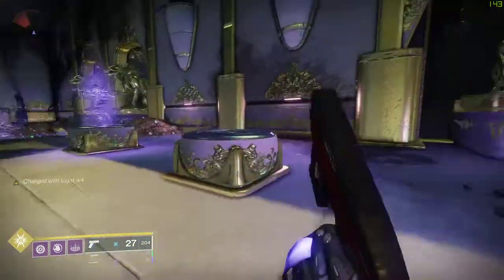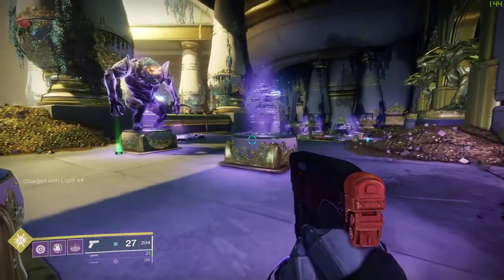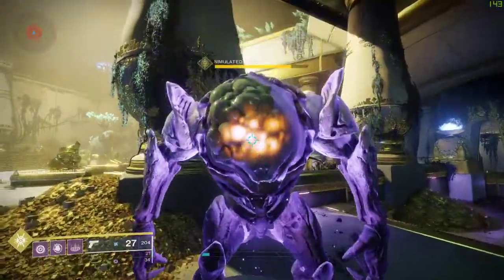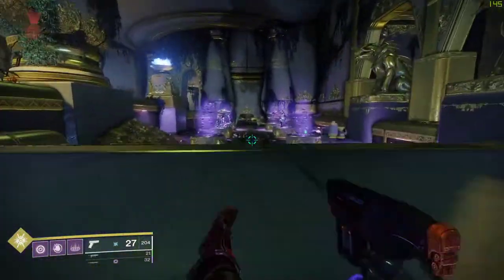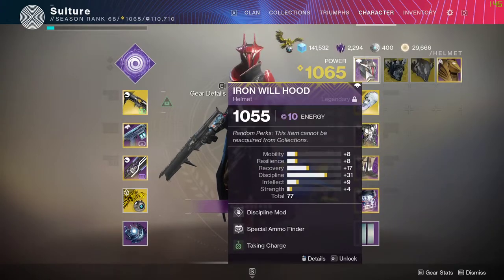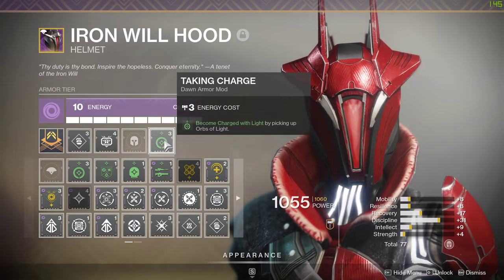What's up guys, today I'm going to be going over the build that I have been using in PvP that I really, really like. First of all, let's get rid of these stacks of light. What this build revolves around is what you just saw — the stacks of light, the charge of light mechanic. I'm going to be using Taking Charge, which lets you become charged with light by picking up orbs of light.